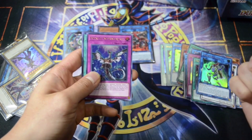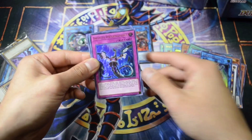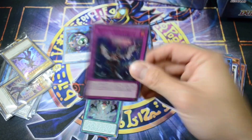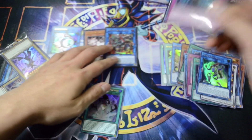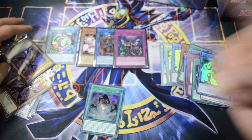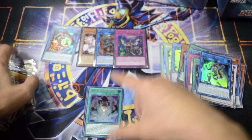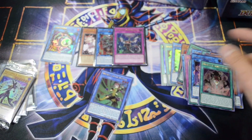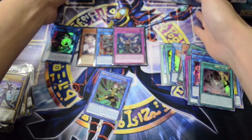And Infinite Impermanence! I had a feeling this box would contain Infinite Impermanence. This is another $40 card, guys, and it's still going up in price. Many people have opened cases and some have only pulled one out of a whole case — and remember, each case is 12 boxes. So this is a pretty amazing card, very powerful and really hard to pull because it is short printed.